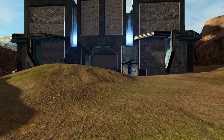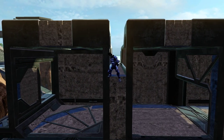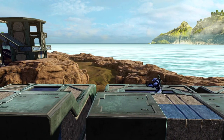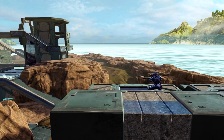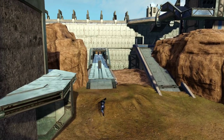In the front of the base there's a grav lift that takes you up to the very top. From here you can drop down to where the flag spawns, or you can stay up top and hopefully pop some headshots.